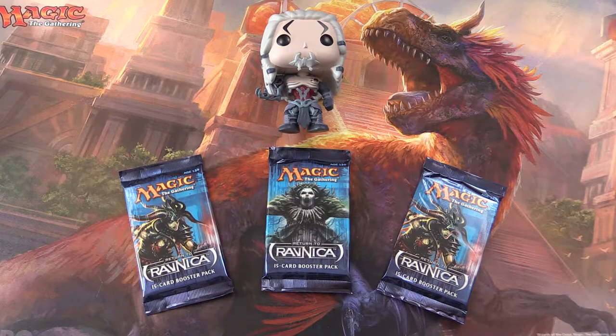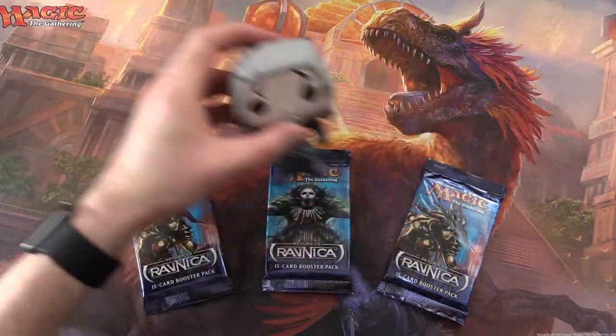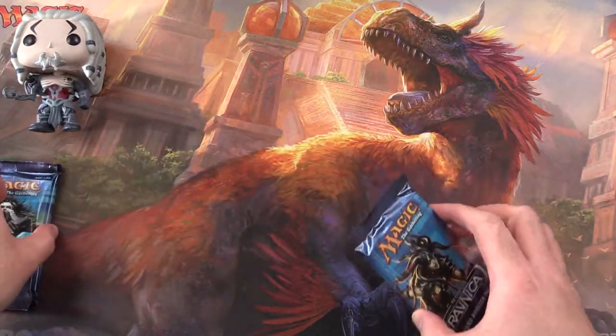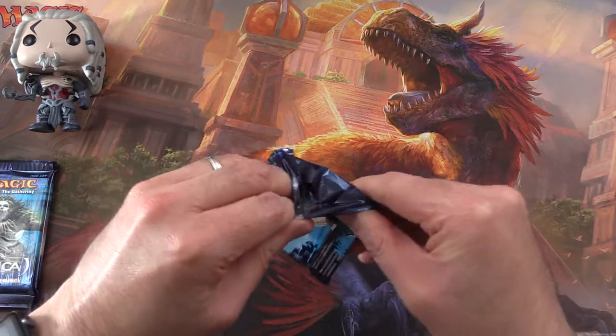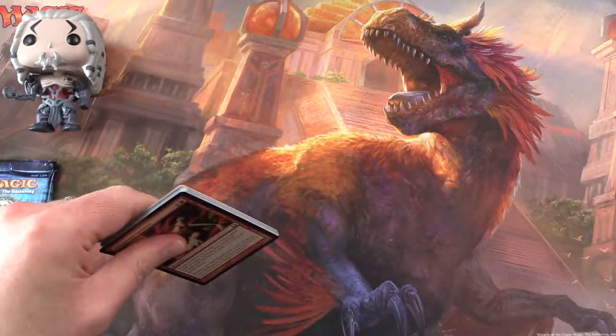Today on MTG Unpacked, we'll be cracking open three packs of Return to Ravnica. I have Tezzeret here to do the pack blessing duties — we're giving Gideon a bit of a break. He got some good pulls, but towards the end he was running out of energy. So let's see if we get another Planeswalker and see how we do today.